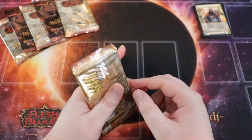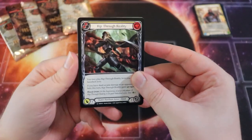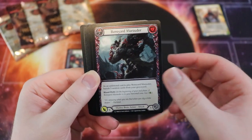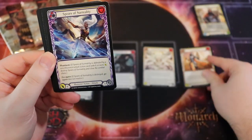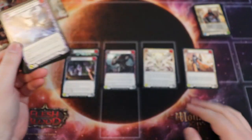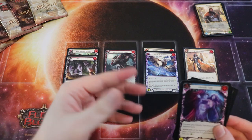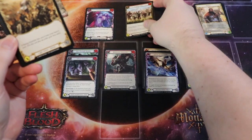Let's start opening packs. Monarch is a pretty interesting set to do sealed with because there aren't a lot of generic cards — there are a lot of talent cards. So I'm going to sort these accordingly: Shadow Runeblade cards in their own pile, Shadow Brute in another, Light Illusionist, Light Warrior. I'll also put class cards with the corresponding piles. Shadow cards that can go in either Runeblade or Brute will get their own flex pile, as will generic cards and Light cards.